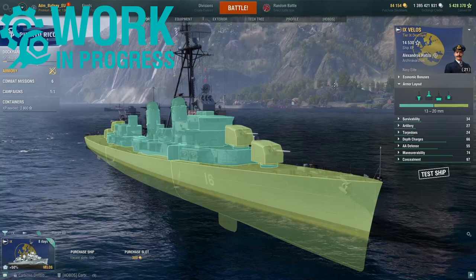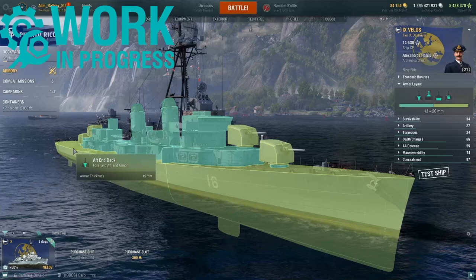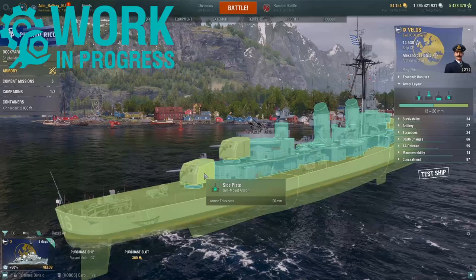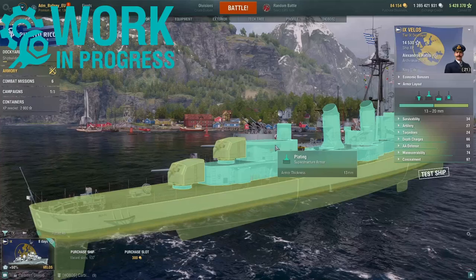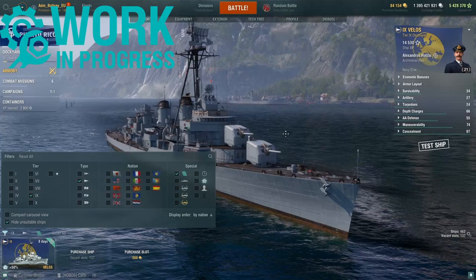Let's start with the armour layout. Fore end plating — upper and lower — is 19mm. Side plating and the main deck are 19mm. The aft end is also 19mm. The frontal plate is 20mm, with 20mm on both sides and the rear plating also 20mm. The superstructure gets 13mm. So your standard Fletcher class or tier 9 destroyer armour layout.